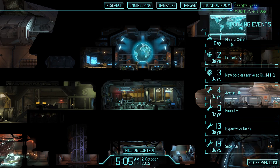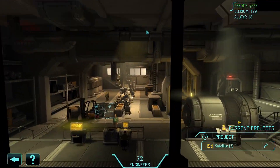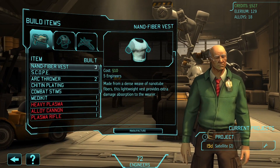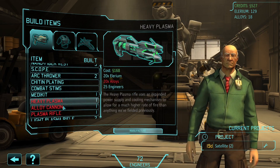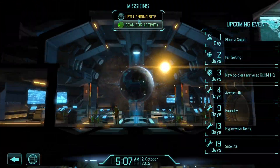In terms of upcoming events: plasma sniper, side testing on some new soldiers, three new soldiers arriving, and another satellite being produced in 19 days. We have a bit of money in the bank, but we can't afford any more Titan armor or really cool plasma guns. I'm not going to waste money buying laser weaponry anymore - it's going to be plasma all the way now. So let's jump back in.